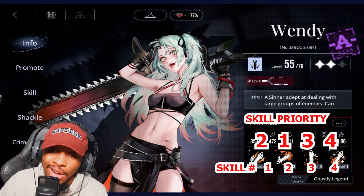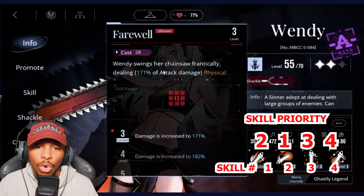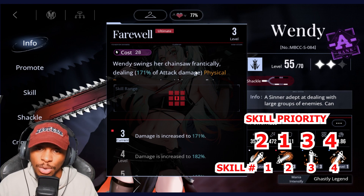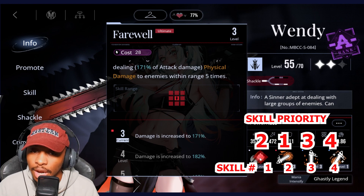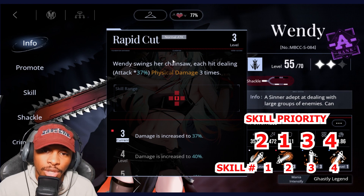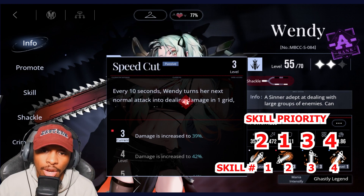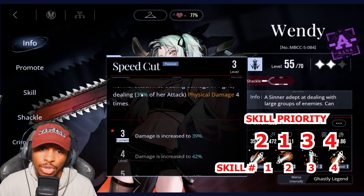Wendy is one of my favorites and is going to be a 2-1-3-4. Her ultimate is what makes people consider her a baby version of Nox — she spins an incomplete circle dealing physical damage to enemies within range five times. Her S1 is heavily used to cut down enemies in front of her. Her first passive turns her next normal attack every 10 seconds into a one-grid area attack dealing physical damage four times.